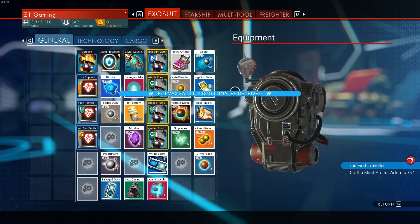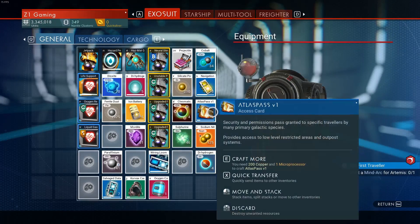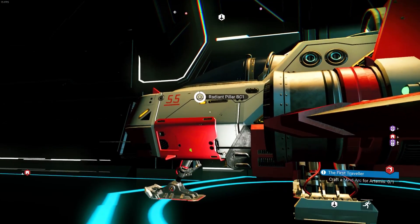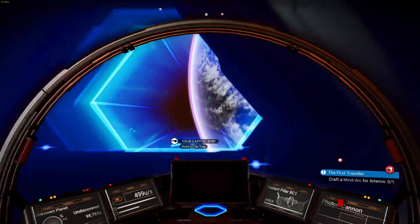There's a lot we did — a lot — so I'm going to try to cover everything. But ultimately I want to do some base building because there's a whole bunch of base building things and I'm pretty excited about that. So let's just go for it, let's get into the Nexus, get into the anomaly and check things out.